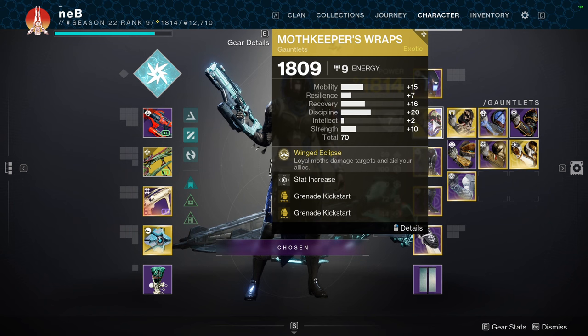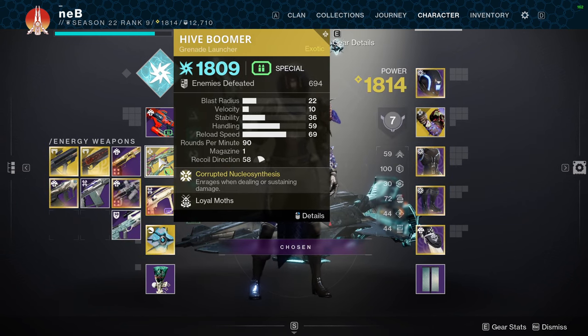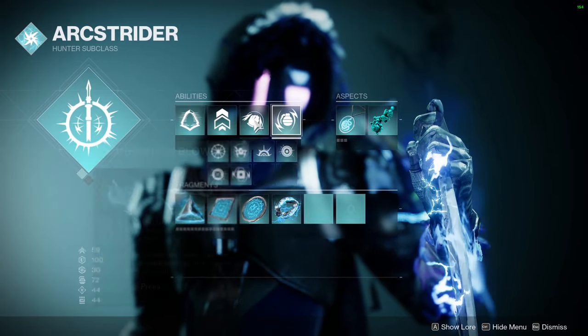The first build we have is going to be the Moth Keeper's Wraps with the Hive Boomer. We're going to be using Arc Strider. Abilities don't really matter.